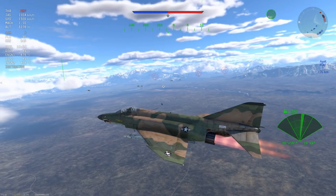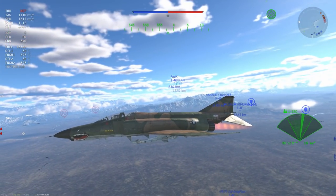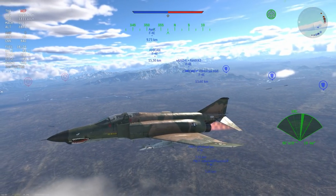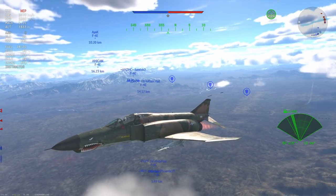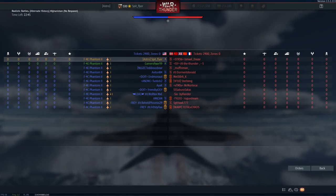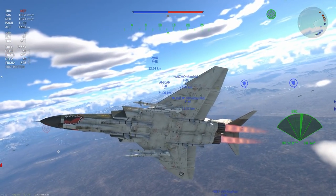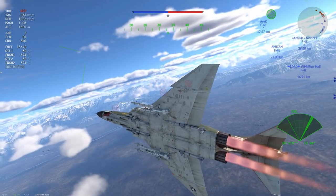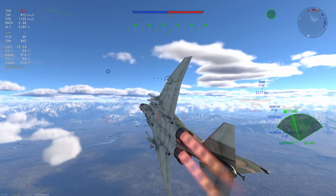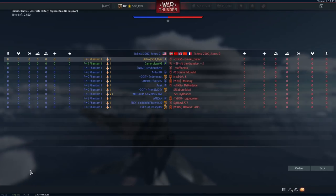If you're going to get dogpiled in any jet, I would prefer nothing but the Phantom, because the Phantom can climb, it can keep its speed, and you have plenty of flares. Whilst the MiG-21 has a better climb rate and is in some cases faster at sea level and a little at altitude, the Phantom just has that ability to keep running. When turning it also retains a lot of energy.